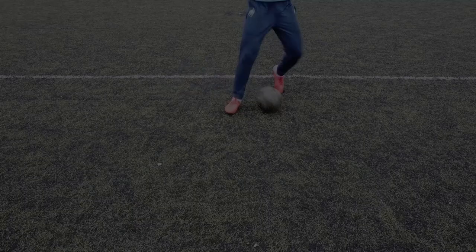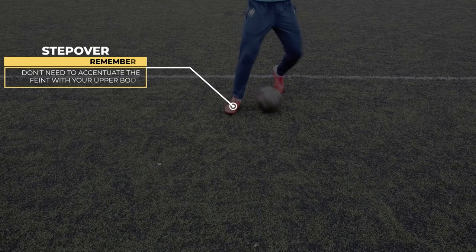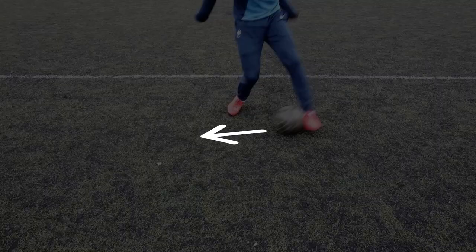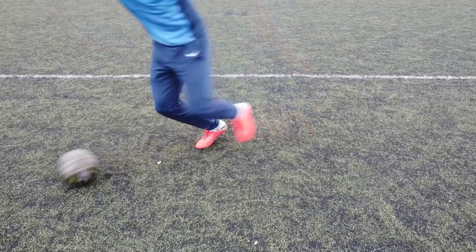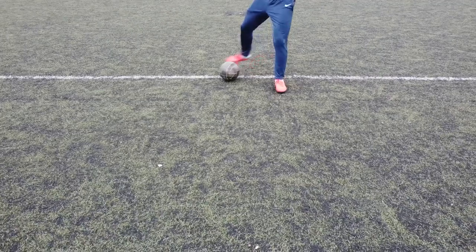Chain it directly with a stepover using the same foot to position yourself for the next step. This stepover is not made to feign the defender, so you don't need to accentuate it. Finally, get the ball back with an inside cut made with your weak foot. Make sure to accentuate the feint to deceive the defender even more by bending your knee and dropping your shoulder right after the cut. Together, it should be like this.